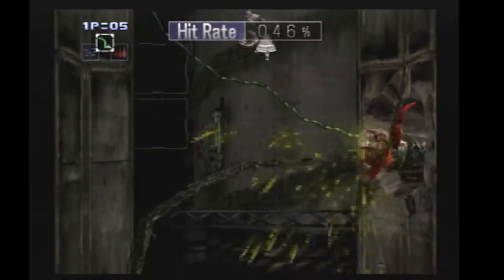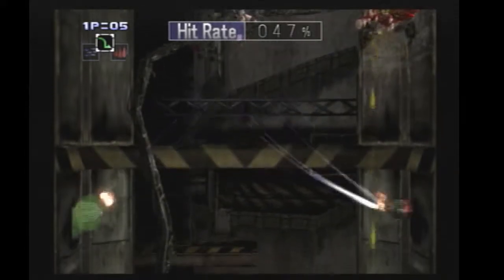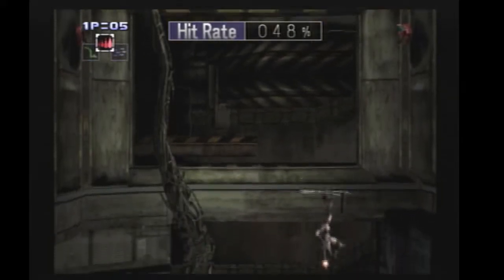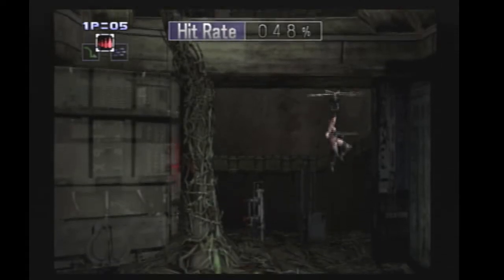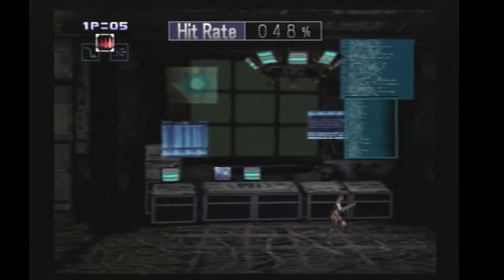Shoot these plants. The plants and the pods all count towards hit rate. There's a weird thing with the screen scrolling here - I want to be right around this area. The way it works out is the next boss will spawn quicker if I drop down from that x-axis area.